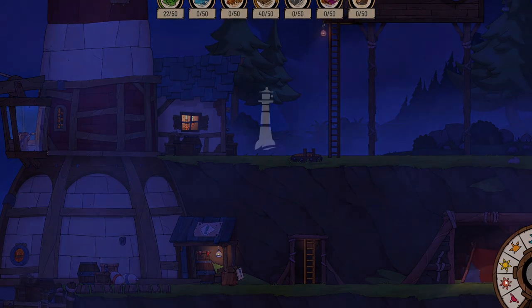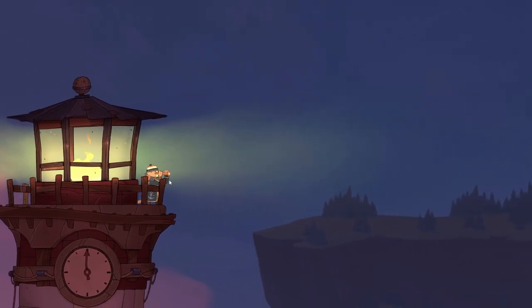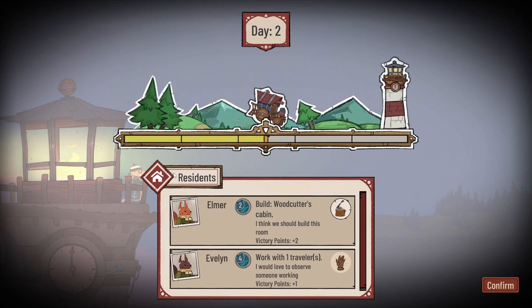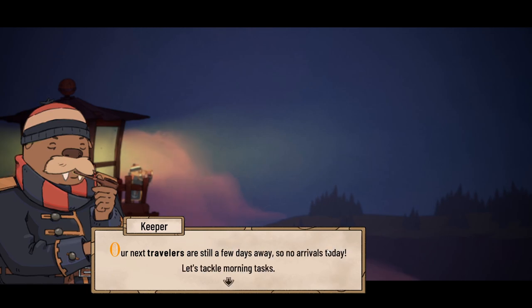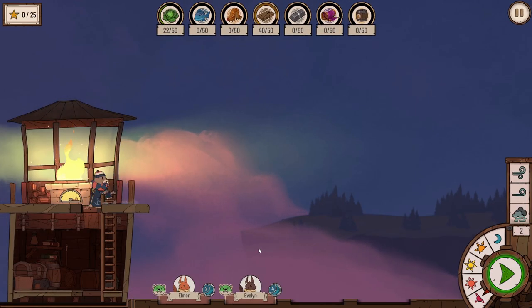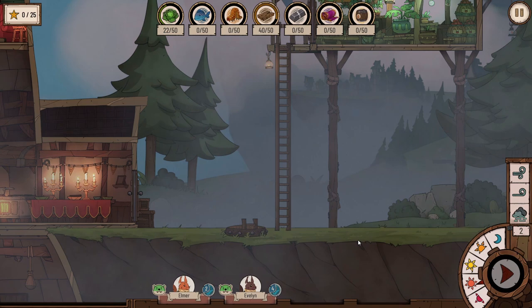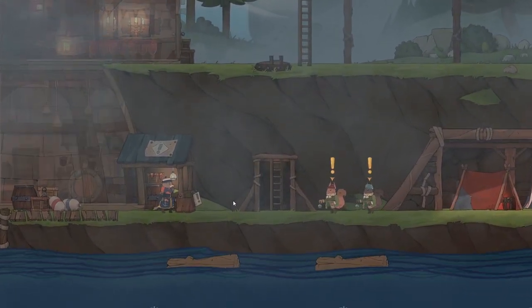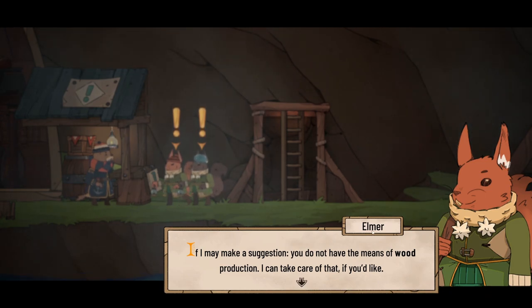Day two, a new day begins. The cloudy weather has moved on - it's now foggy. We pop up to the top for a look. No new arrivals today, so we're going to have Elmer and Evelyn around for another day. Moving to the task phase now. Elmer says: 'If I may make a suggestion - you do not have means of wood production. I can take care of that if you'd like.' We have the ability to build a woodcutter's cabin.